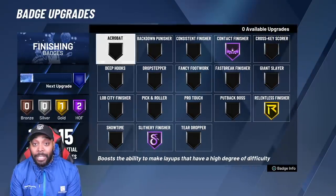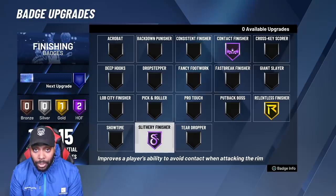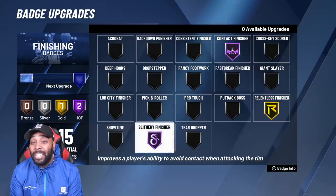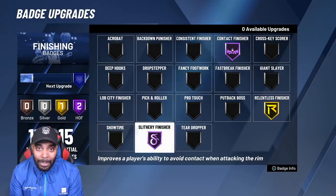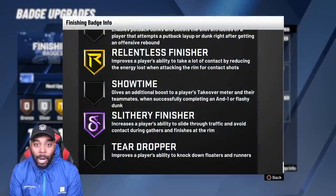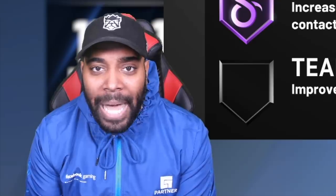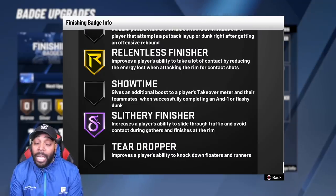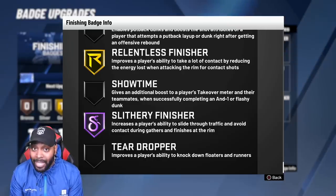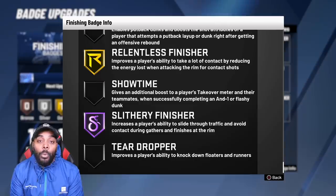As you guys can see, I got 11 out of 15 finishing badges for this scoring machine. The number five badge on the list is Slithery Finisher. The reason why it's number five and not higher is because even with this badge on bronze it can blow by defenders. Slithery Finisher is one of those badges a lot of people didn't really know about in the beginning of the game. People tested it on silver and gold, but all those players you see rim running to the rack and finishing with no problem — even when you have Clamps on gold — it's because of Slithery Finisher. If you can't get it on Hall of Fame, put it at the max you can reach.